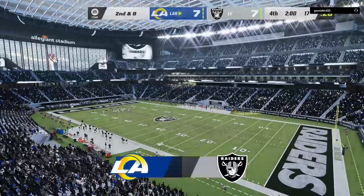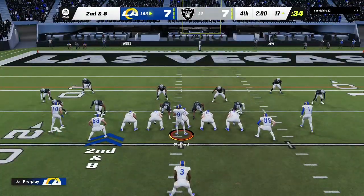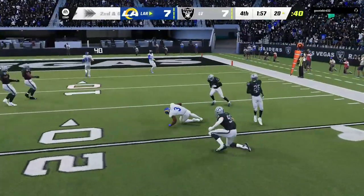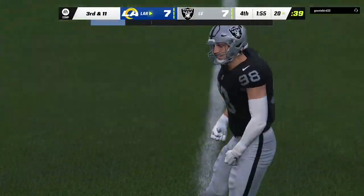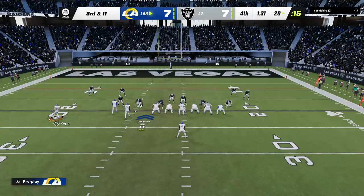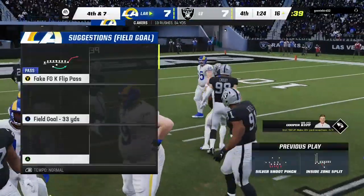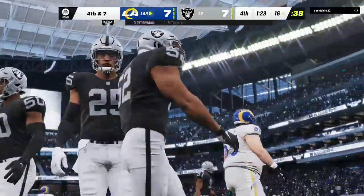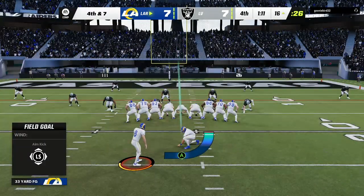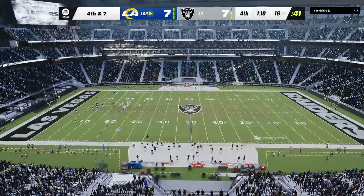Two yards on the carry — it'll be second down. Getting down to the good stuff, all tied with two minutes remaining. Second down, they'll go with Akers again — and that's a big loss of three, bringing up third down. They'll go again with Akers, and he's going to come up well short as they rally up to stop him at about the 16 — a gain of four, bringing up fourth down. The Raiders going to use one of their timeouts with just 70 seconds left in the game.